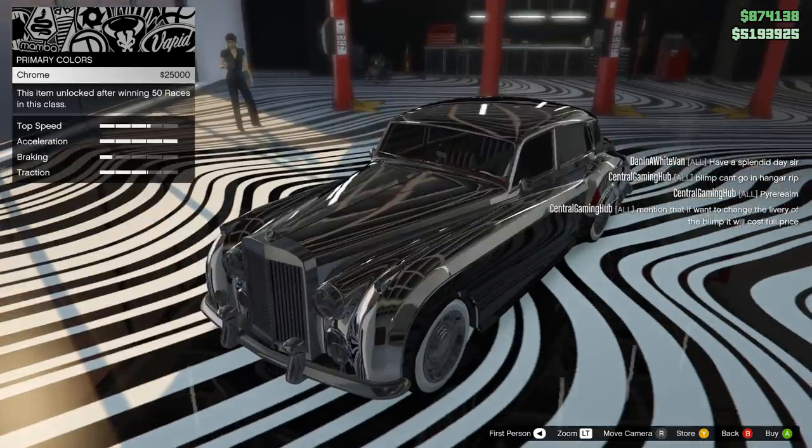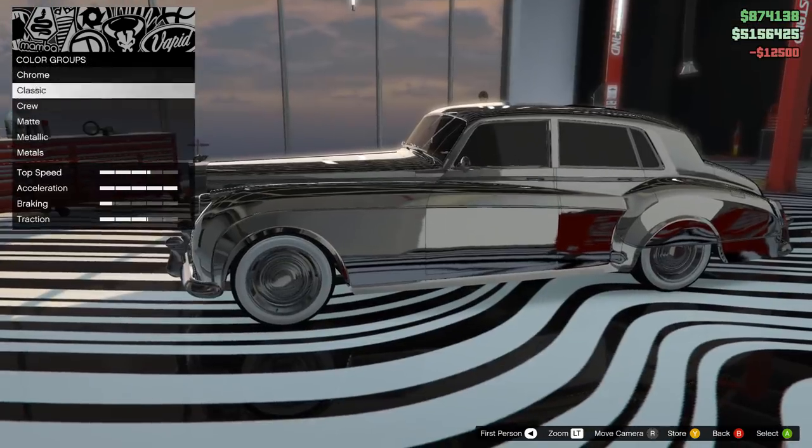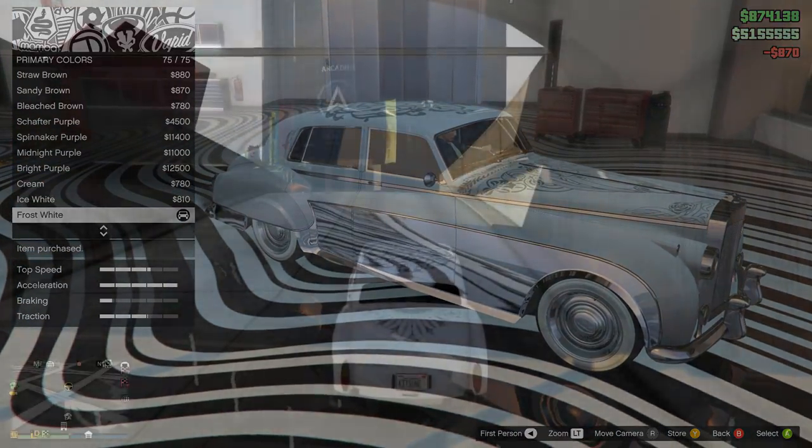I managed to create quite a spiffy look for the Stafford by applying a gothic livery with a white paint job and chrome secondary. It gave it a sort of platinum standard look. What do you guys think? I think it looks great.